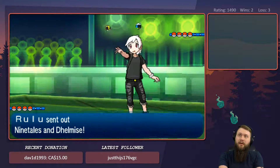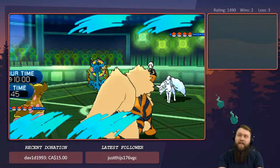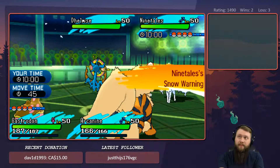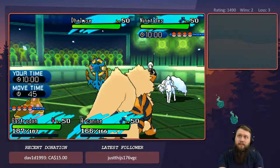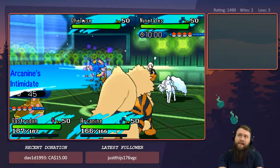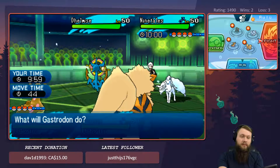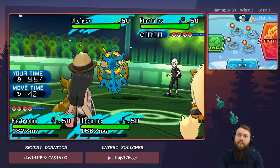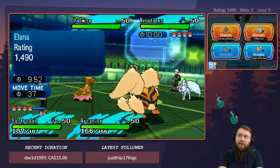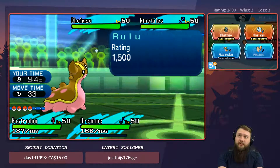Alright, there we go — Gastrodon and Arcanine versus Ninetales and Delmese. First things first, I'm obviously going to have to go for the Flare Blitz onto the Delmese. Let's go for the Skull Bash to the Ninetales and the Flare Blitz to the Delmese.